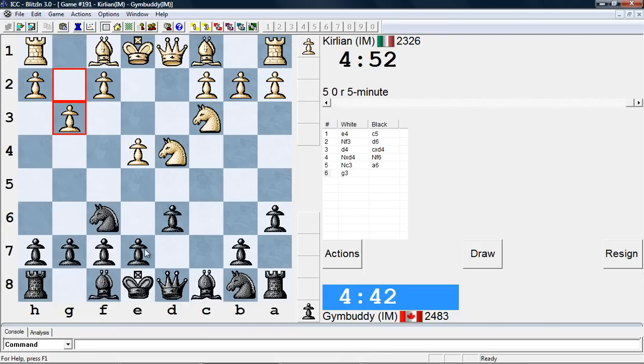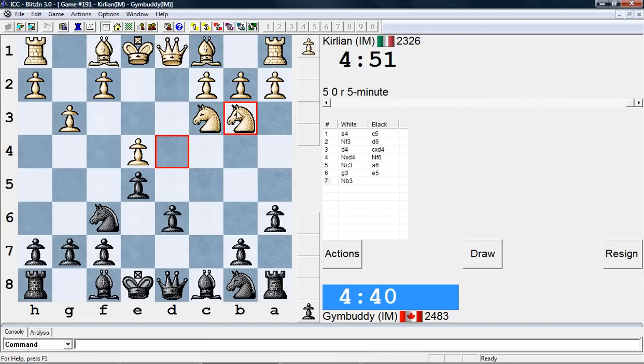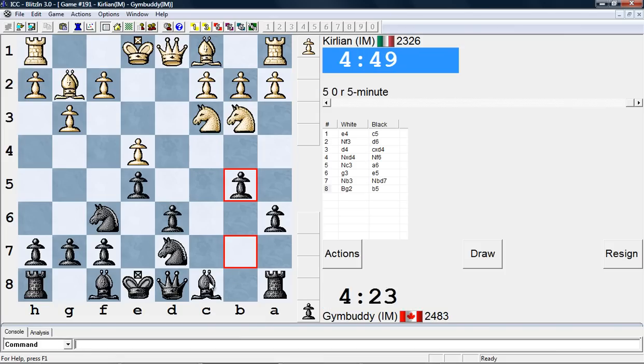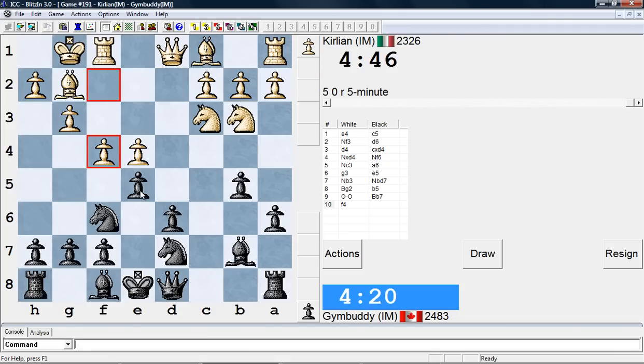I think there's a certain way you have to go against this. Now Nb3 and Ne2, Nb3, and I think I have to go Nb7. So how does this work exactly? So G3, he's going to go H3, G4, and I'm not sure if I just play B5 here. Okay, this is supposed to be a line that you can play as Black in this, which will give more ideas.